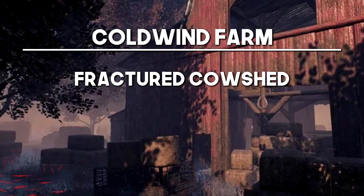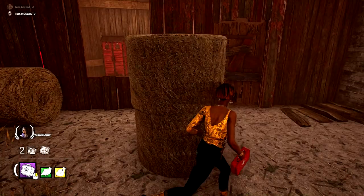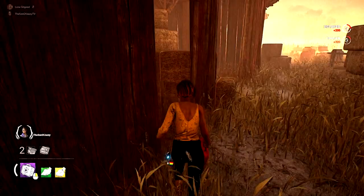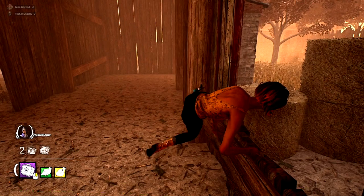Now we're on to Coldwind Farm. The first one is the Fractured Cow Shed — notoriously the best map in the game for killers — and it's going to be the main building. This room with the two breakable walls and the vaultable wall is absolutely brutal because whenever a killer goes to break one of the breakable walls, you can simply run in the opposite direction and get tons of distance. If the killer does close a bit of distance, you've got another vaultable wall and at least three very strong pallets to work with. Get used to running this if you haven't already.